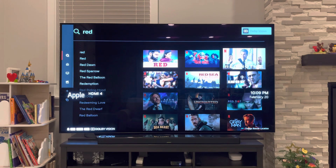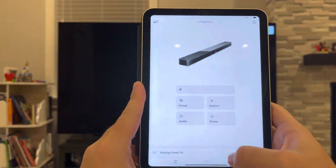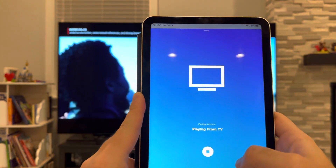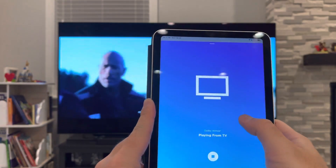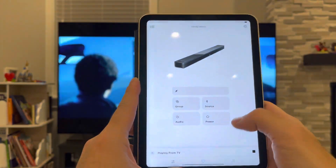The third way of confirming Dolby Atmos is actually by using the Bose app. From the Bose app, you can see that it's actually playing with Dolby Atmos. So it's that simple.